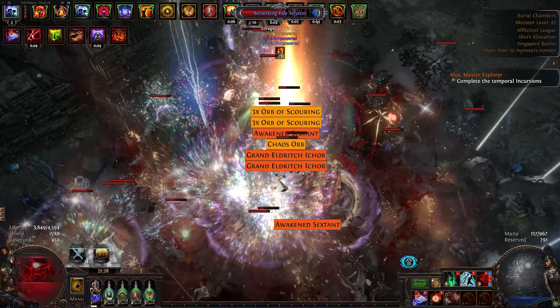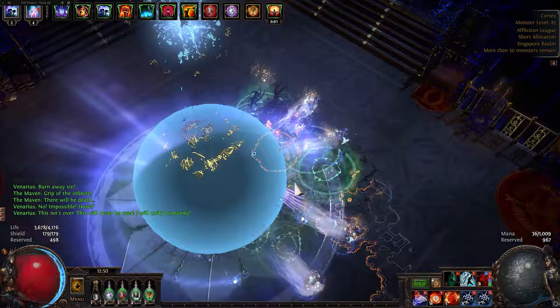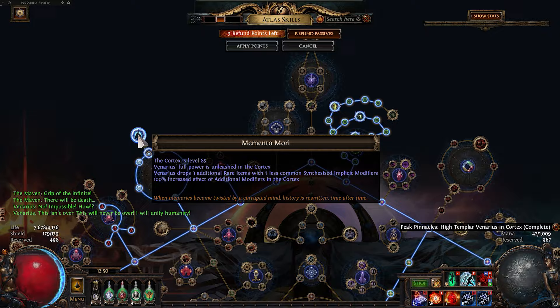Now for the other version. This is a crit version of the build — high DPS but without compromising the defenses too much. I could probably push this further by going back to Pragmatism, but that would be a big hit to our tankiness.